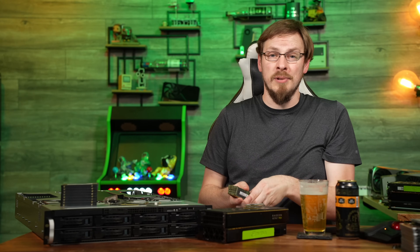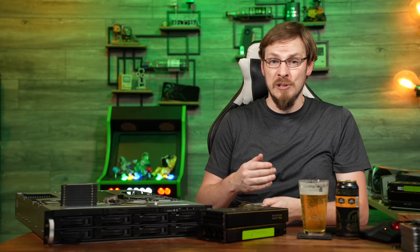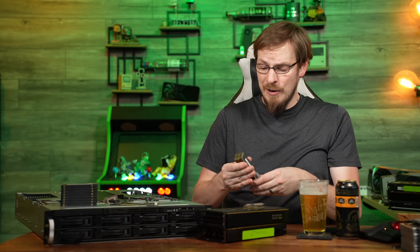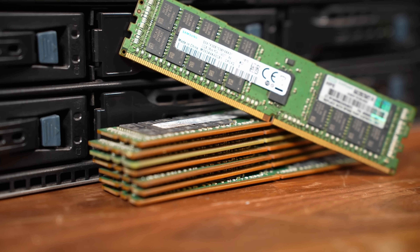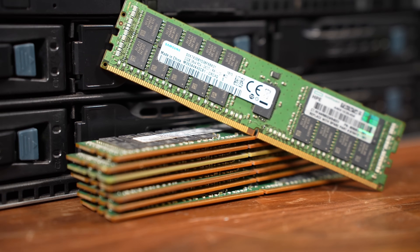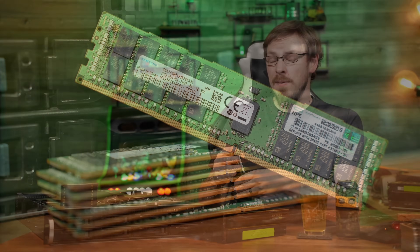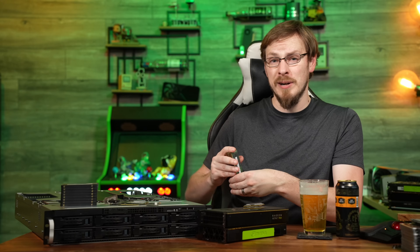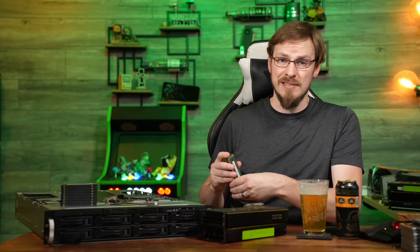System memory was a very similar situation. There are eight channels of memory to fill inside the server, and to utilize all of my memory bandwidth, I wanted to use them all. So I grabbed a 256-gigabyte kit of DDR4-2400 — 2400 being the max speed the server can handle. 256 gigs of memory means I'll be able to give 24 gigabytes of RAM per VM, and still have about 64 gigabytes left over for the OS to utilize for ZFS and other overhead tasks.